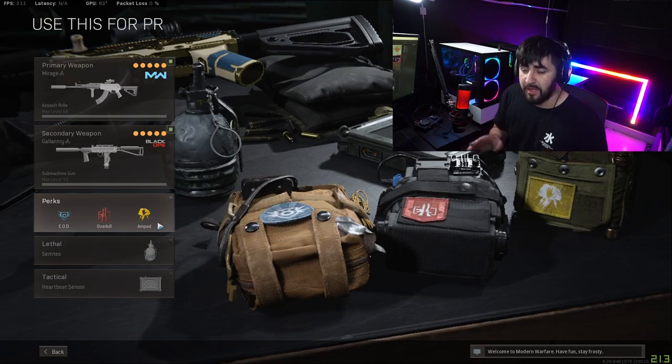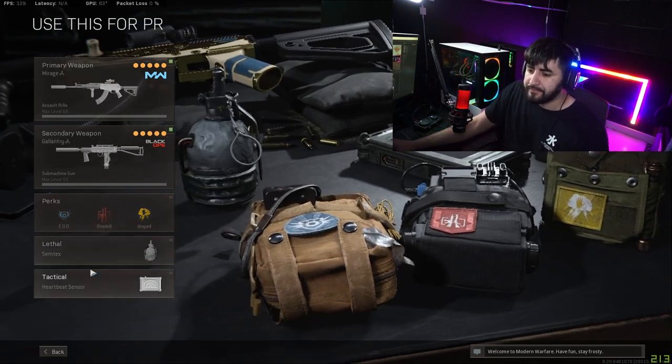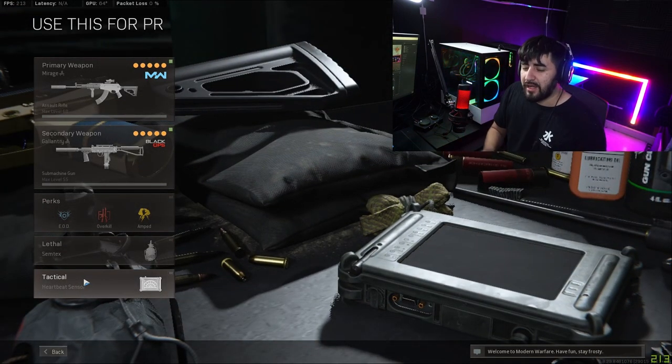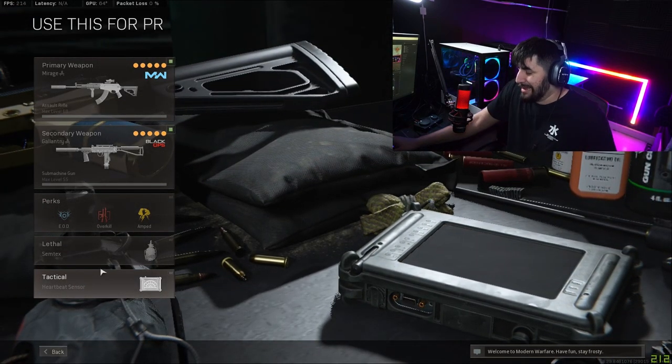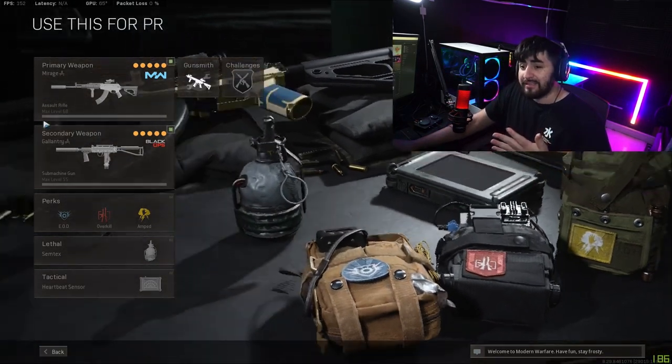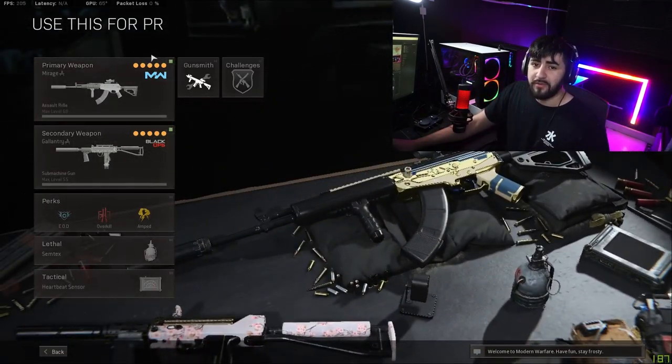For the perks we're going EOD, Overkill, and Amped — this is our first loadout of the game. Second loadout we'll grab Ghost. For equipment, semtex for lethal and heartbeat sensor. A lot of people like to run stuns but I just never have. This is my exact loadout and I think it's the best in Warzone right now.